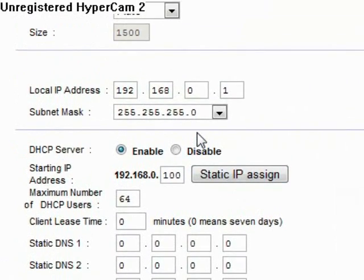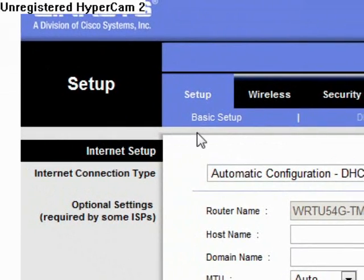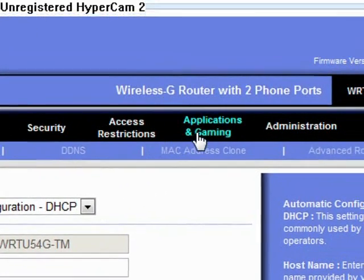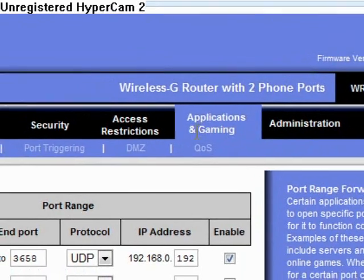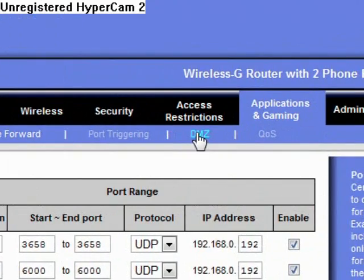Once you log in, go to Applications and Gaming at the top. From there, find DMZ. If you can't find it, Google your router model to locate the DMZ setting. If your router doesn't have DMZ at all, you can't follow the remaining steps.